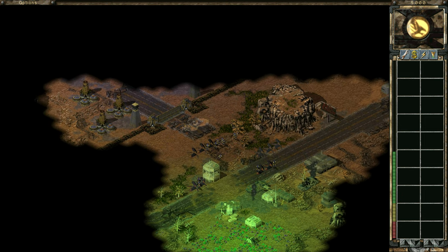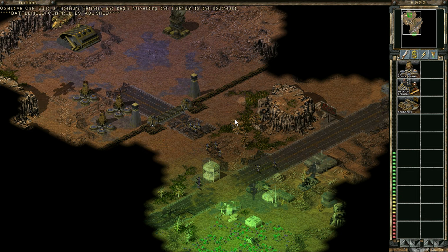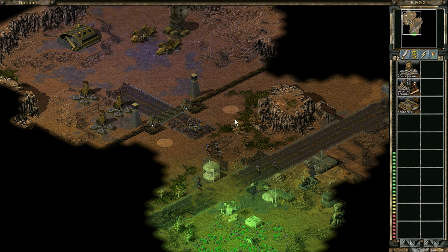When I played through Tiberian Sun at the end of last year, as an extra bit of interest to viewers, I re-enabled a piece of cut content — the dropship menu — giving myself full control of what forces were deployed at the start of mission 1. I was under the impression most people were aware of the dropship menu's existence, but were perhaps unaware that you could re-enable it yourself. However, I was surprised by comments from people who'd never heard of the feature, let alone that they could use it in-game.